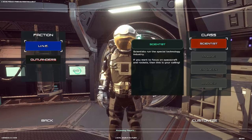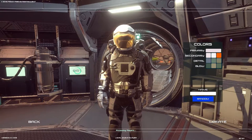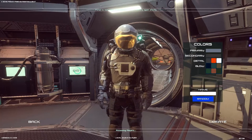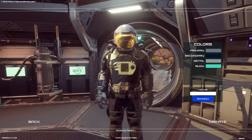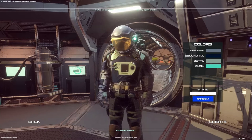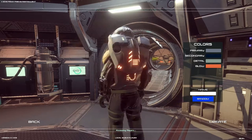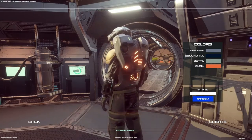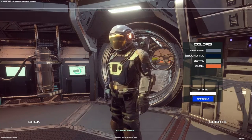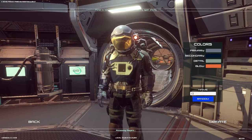First off, we're going to go ahead and be a scientist, of course. We can customize them with different colors. I'll probably do light blue, then dark blue, and finish off with a really light blue. We'll go orange for the coloring on the lights, including the light up on his head. The name is going to be CypherDeck.